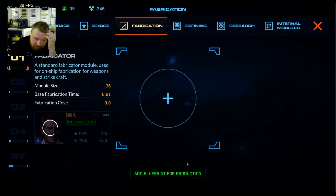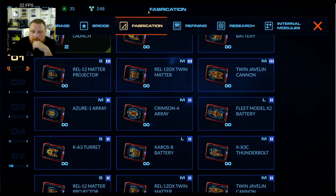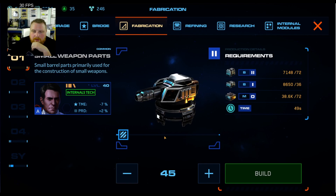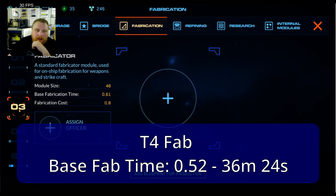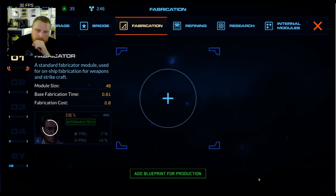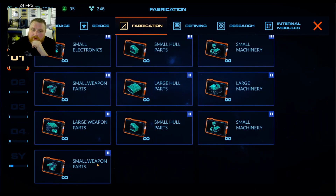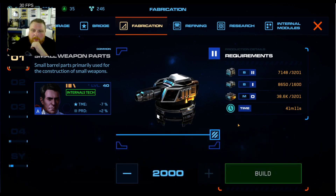Roman 5.51, 0.52. Let's see where we're at — all parts. 36 minutes. So still a full 10 minutes more on a T4 fab than a T3 parts fab. And last one — T3 fab, small weapons parts: 41 minutes. So even with my best officers I can still barely beat a parts fab by itself. That's substantial.